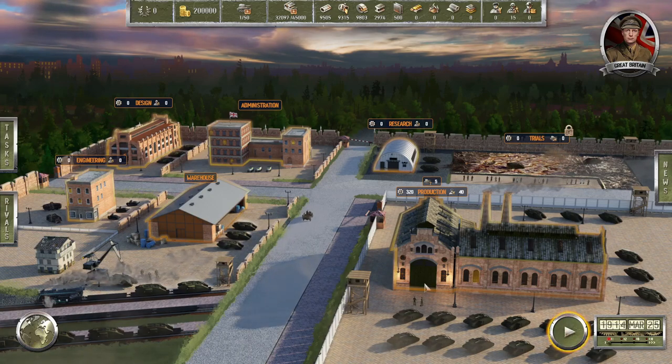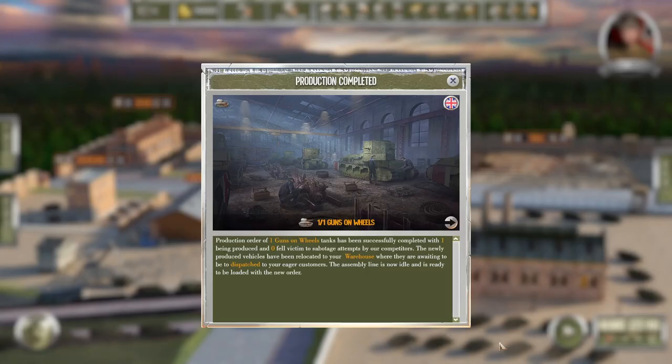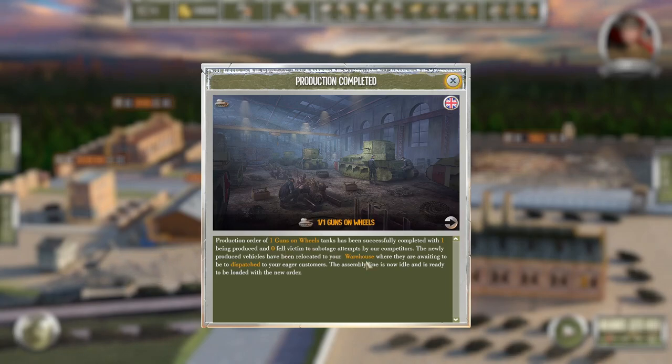Alright, one gun on wheels has been produced — and no one died during it, so that's a good thing. I think the workers appreciated that. The newly produced vehicle has been relocated to a warehouse where it's waiting to be dispatched to customers, but we don't have any customers right now.